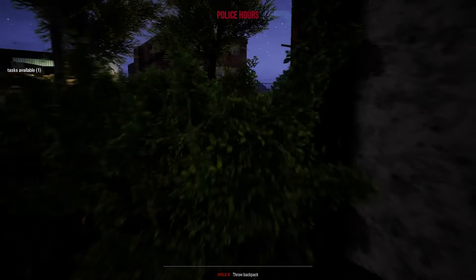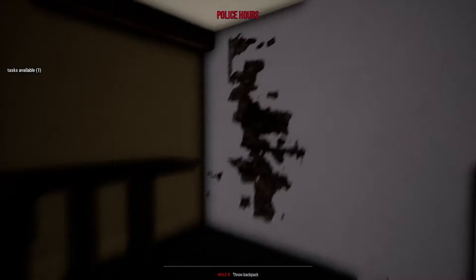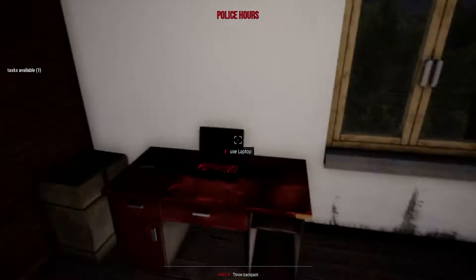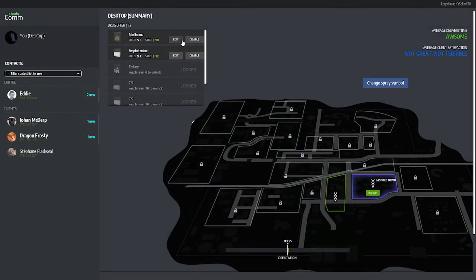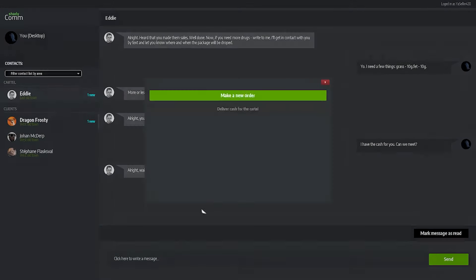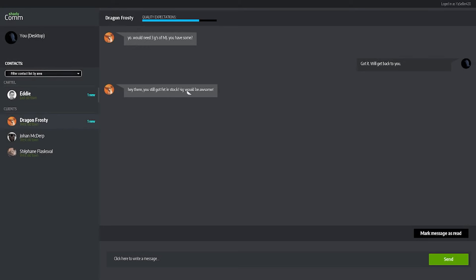We got two new messages — let's go inside to the computer. I'll probably end the episode soon. Played a good 40 minutes so that's good for a first episode. ShadyComm — minimum 700 respect, minimum dealer level to unlock Old East Town. Each section can be unlocked like that. Your package is waiting. Let's make a new order and deliver to a client — total is $120, we have enough. Four would be awesome — confirm.